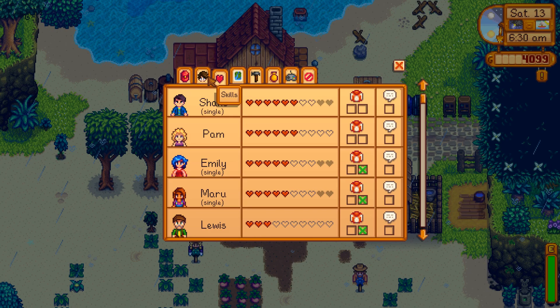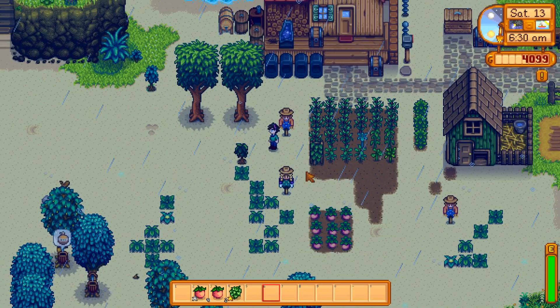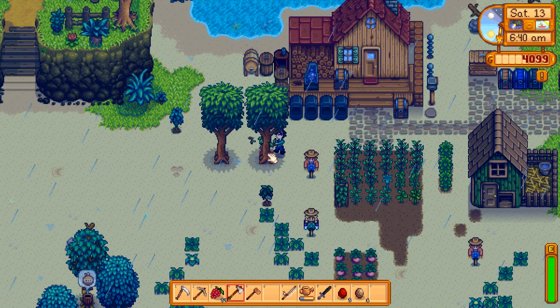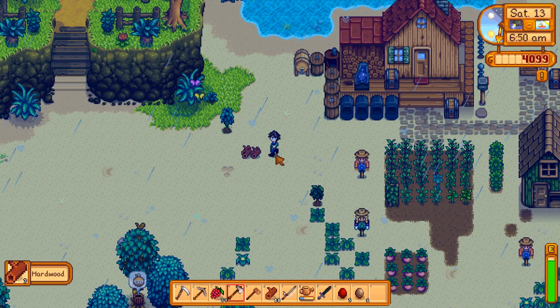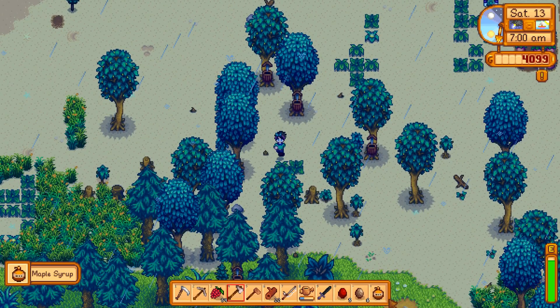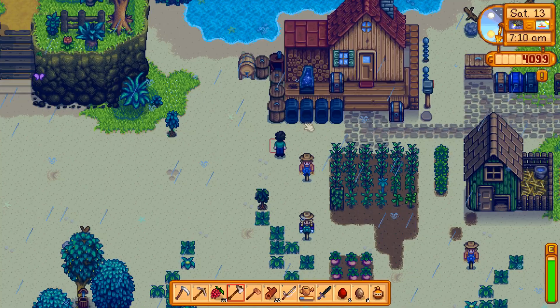What level is our farming now - still five? You hate to see it. I believe level six is when we get the next thing. Let's cut these down for some hardwood. You can see what all that growing time was for - 11 hardwood is a good amount. These mahogany trees are really just for a little bit of extra hardwood, nothing game-breaking. We got some more maple syrups too, which is good.